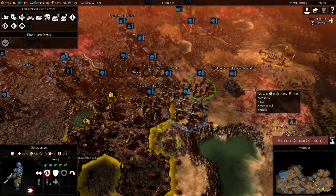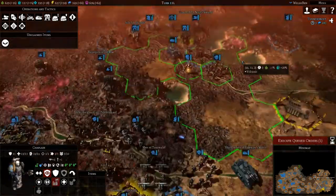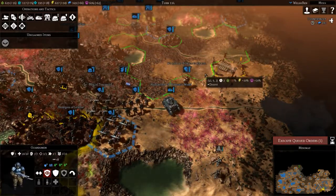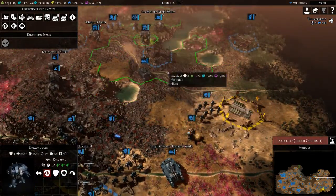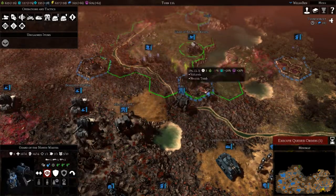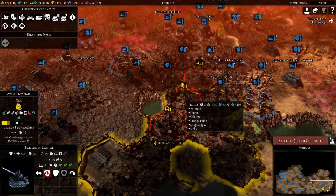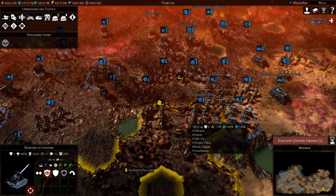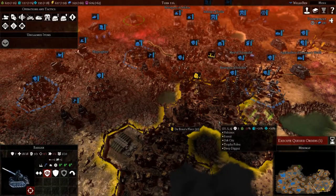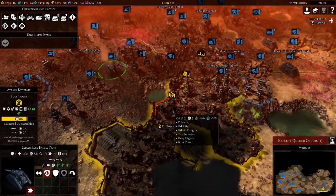Guardsmen, come down here — come as well, bring you closer. These guardsmen — sorry, I was clicking the chaplain. No big problem anyway. Continue to move southwards guys, engineers and this cannon. Artillery, let's hit the city — just keep a constant bit of pressure on there. Leman Russ — oh yeah, you can actually direct fire on the city, which is good.